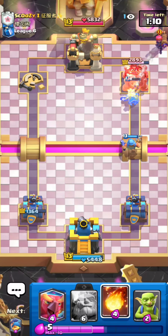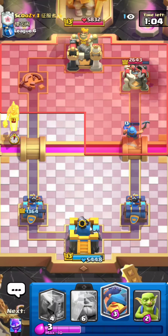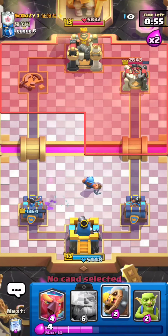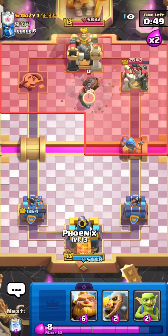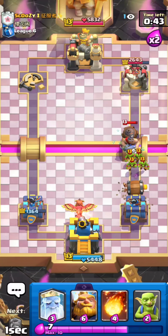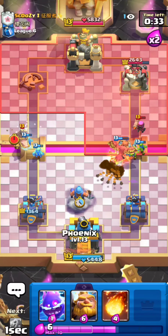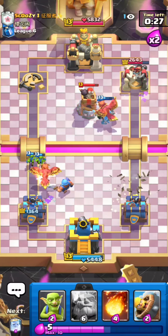He's got the Firecracker now, which I think was a bad play — it just helps me out. I have to use Electro Spirit otherwise the Hog Rider gets a shot, which is super annoying. I play Phoenix in the back to play defense. He goes for Firecracker, so I'll split my Goblins in the middle and play Royal Ghost. He goes for a Hog Rider, so I use Fisherman plus Phoenix plus Electro Spirit to take no damage.